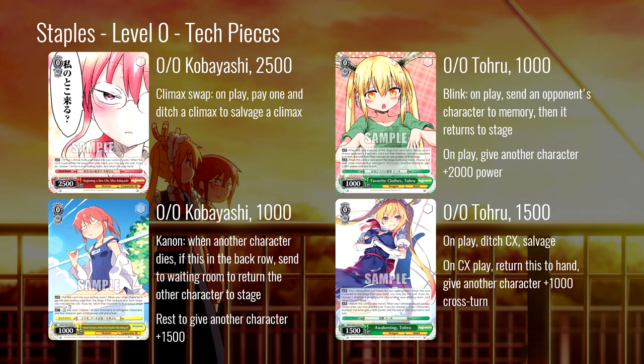Next, the Kobayashi Kanon: when another character dies, if this is in the back row, you can send it to waiting room to return the other character to stage. You can also rest this to give another character 1500. This is going to show up a lot, especially because there are level one combos that want to loop themselves. It's also an easy power pump — there are multiple combo pieces that come down at level two that you put a lot of work into getting out, so you're going to want to keep them alive.